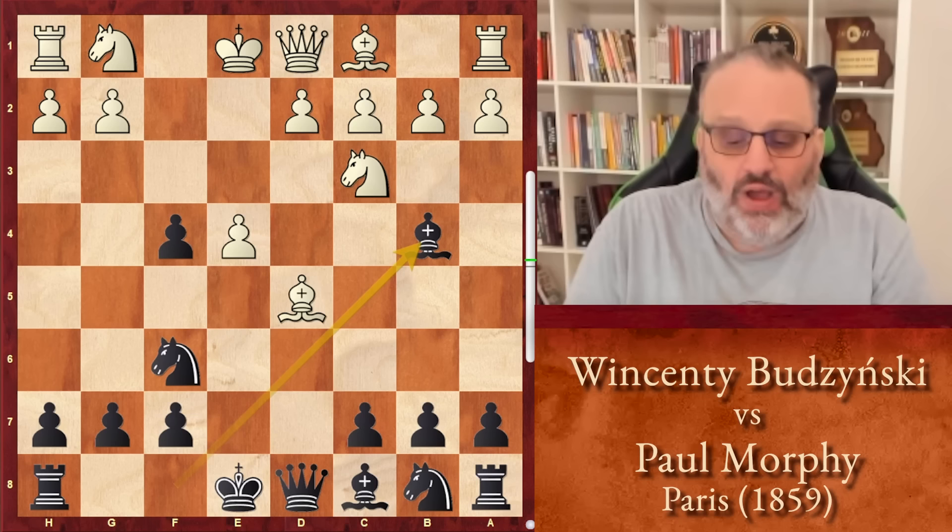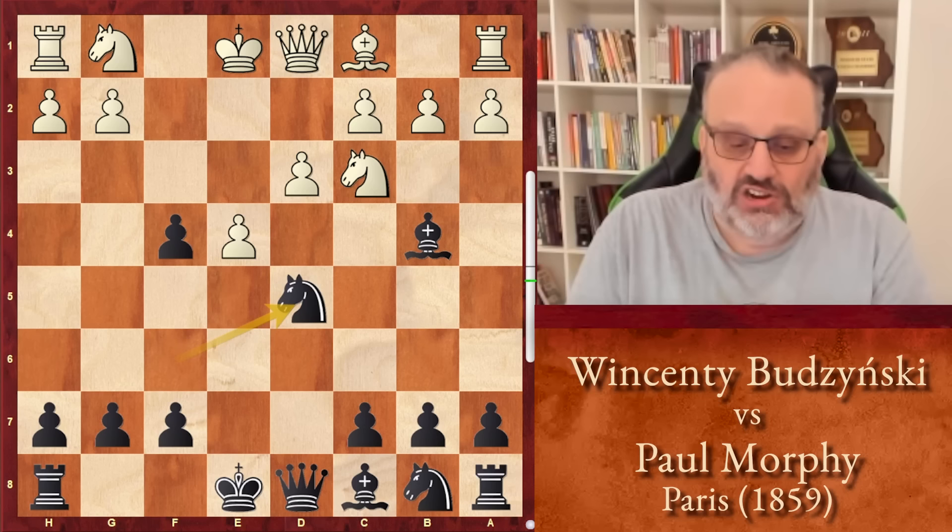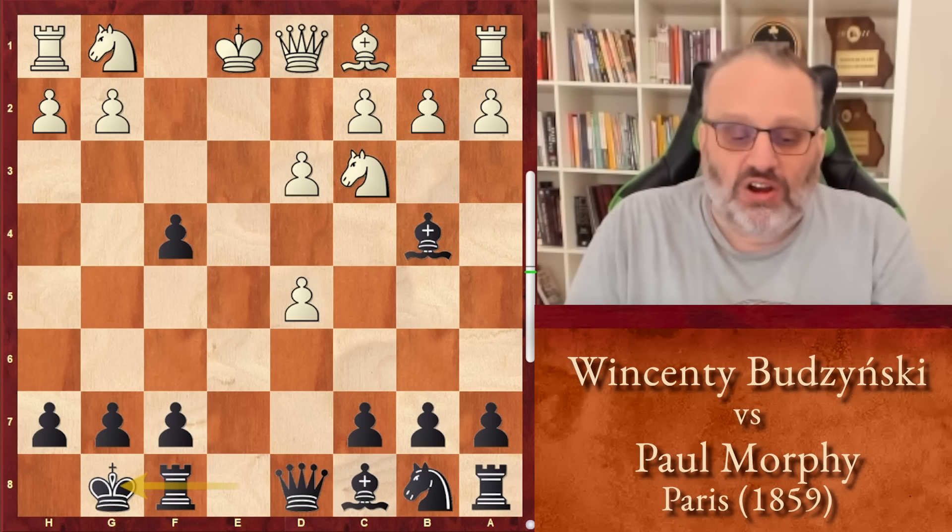Bishop b4. In this position, white played a very passive move. White should just play knight f3, develop his knight. But he played d3 — that's his first mistake. Morphy took the bishop, and then white would like to take with the knight, but that's pinned. So he had to take with the pawn.